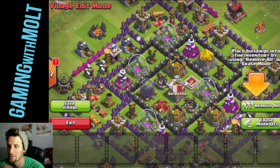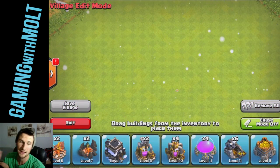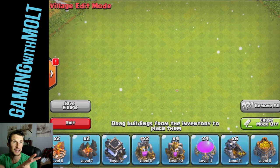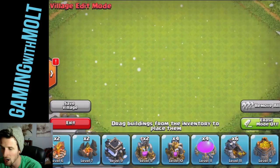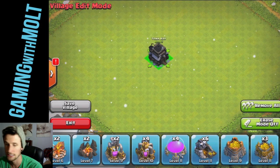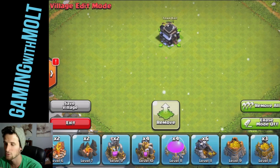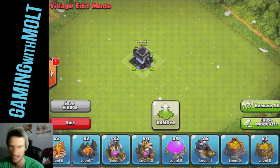So we are going to go right up here and remove everything. Now I've got my base design up here on my computer so I can look at it while I'm doing this. I wanted to build a trophy base for you guys, for Town Hall 9 obviously. So that is what we are going to do. How does that sound? Great.